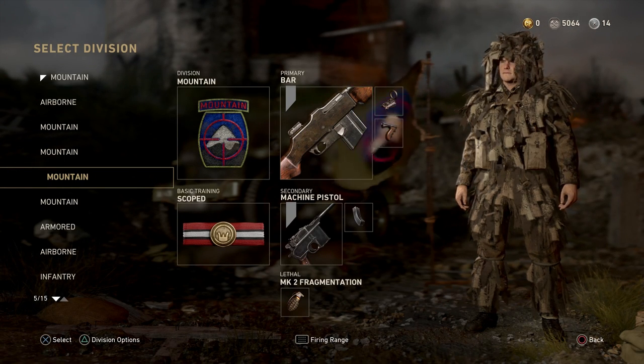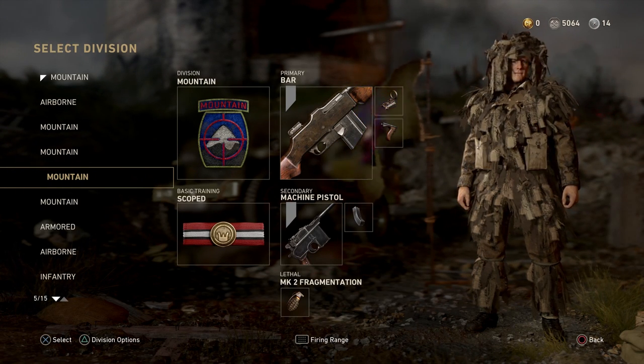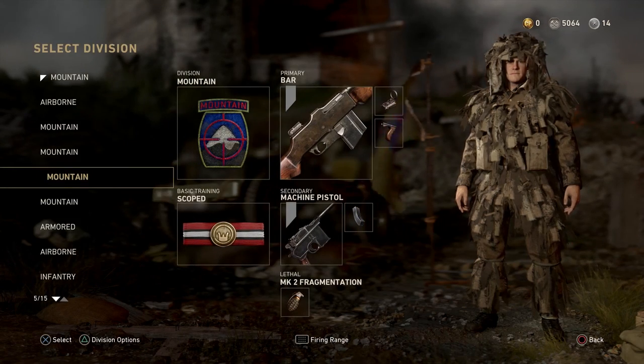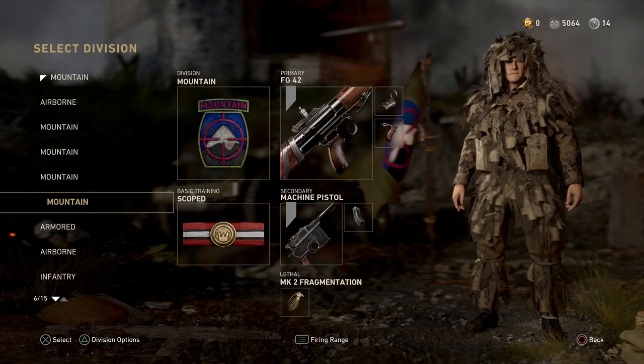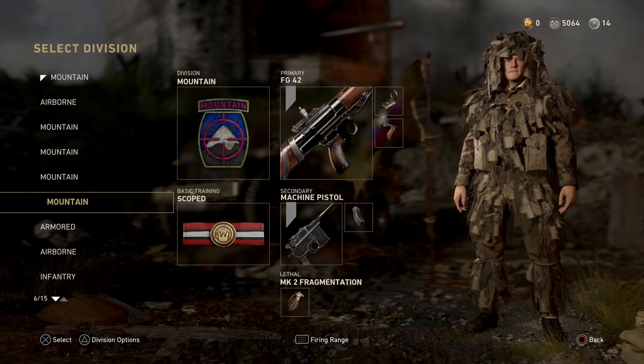So that's my Bar class. I use this for S&D mostly, but also for Hardpoint and CTF sometimes. I kind of just play around, but this is mostly an S&D class. Same with this FG — this is my S&D FG class, and that also has Scoped.